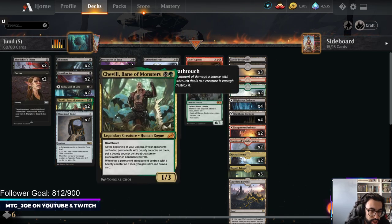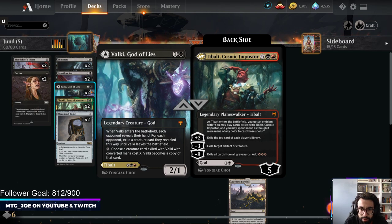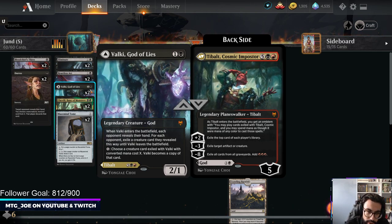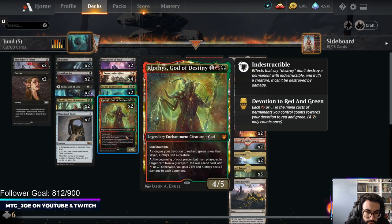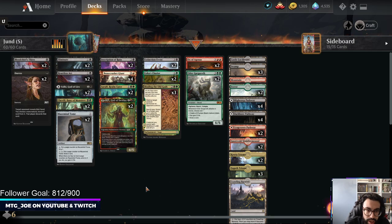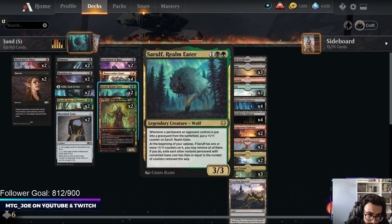We have stuff like Chevelle that draws you cards and gains you life when you kill things with its counter. Valki is obviously a very powerful planeswalker or kind of a steal-a-thing creature early on. Clothis is very good at attacking graveyards and hard for Sultai to deal with. Bonecrushers are removal and a threat. A card I've liked in historic that I want to try in standard is Sarulf, Realm Eater.